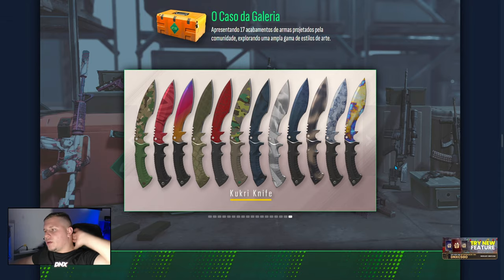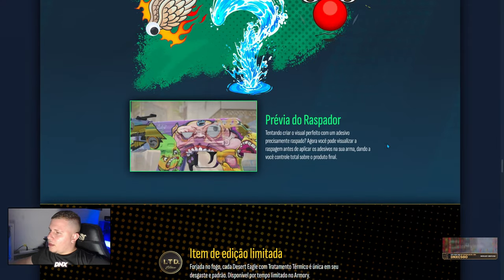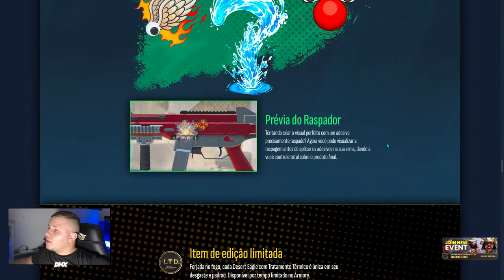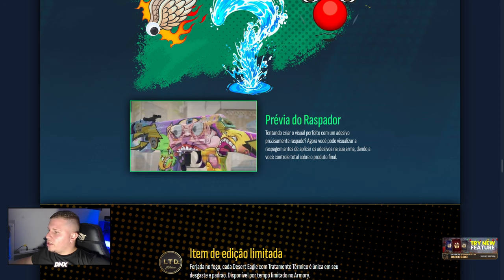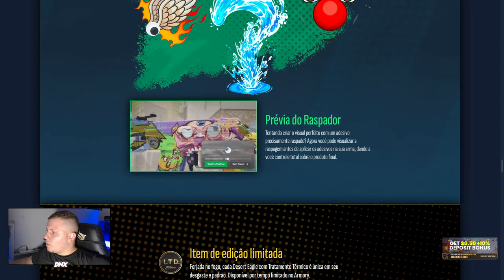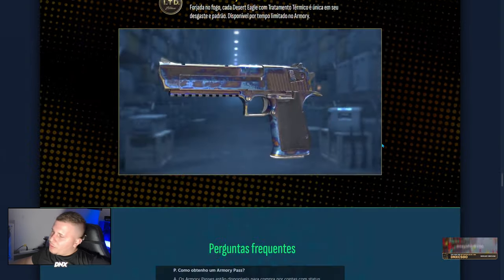Essa aqui é a Kunkre, né? Kunkre já tem na caixa. Adesivos elementares e artesanais — tá maluco, mano. Agora dá um preview! Nossa, preview do raspador — isso é muito legal. Tava muito precisando ver isso. Você é louco? Tentando criar o visual perfeito com o adesivo precisamente raspado — agora você pode visualizar raspando antes de aplicar. Muito top, velho.